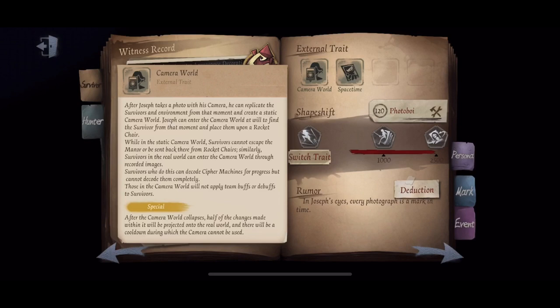If you chair a real survivor within the camera world, their rocket chair will have no progression and won't send them to the manor. I personally will rarely chair a real survivor in photo world because there's really no point. However, you should chair a survivor's photo clone on the rocket chair because it will leave the affected survivor incapacitated when the world collapses.